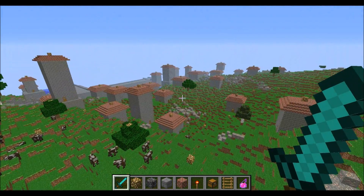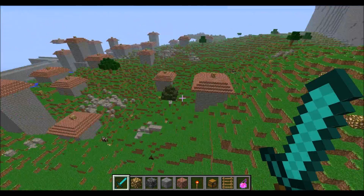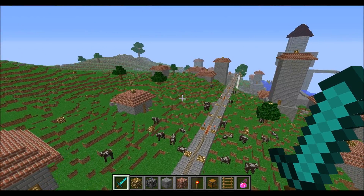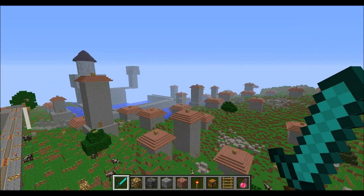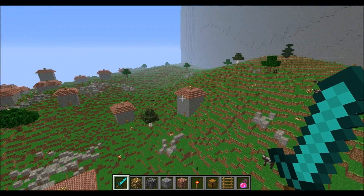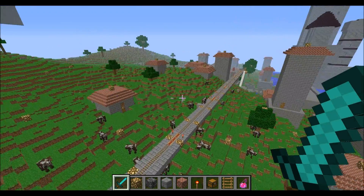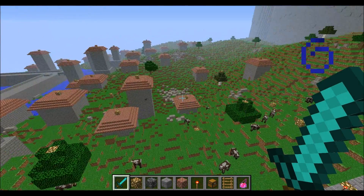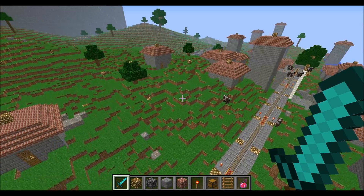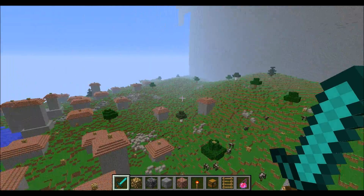You can see I fixed the buildings that were all broken down — you remember from the map there were just a bunch of broken down buildings, and there was loot in some of them, and there's still loot. I changed basically nothing — I left everything where it should be, so all the loot and stuff is still scattered around in the houses, and all the spawners are still in there. So it's basically the same, except I fixed it up to look like it did before the lava sank and destroyed everything.